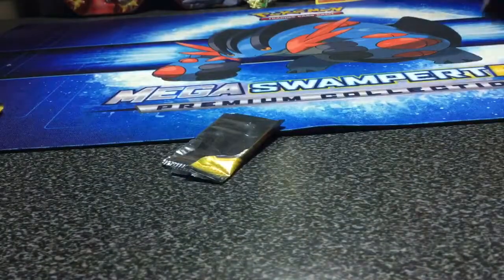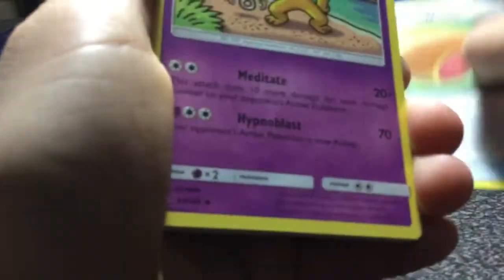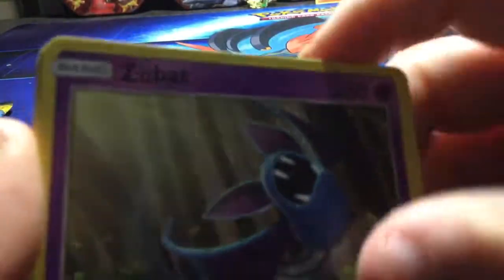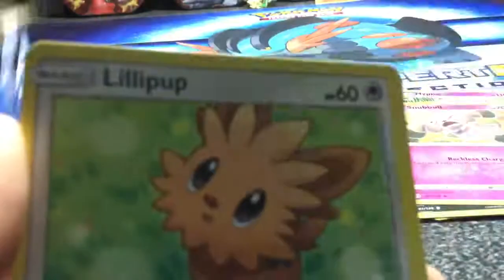And for our last pack: Water Energy, Water Energy, Big Milocita, Hypno, Pokeball, Zubat, Carvanha, Knubble, Wingle, Lollipop, Pokeball Reverse.